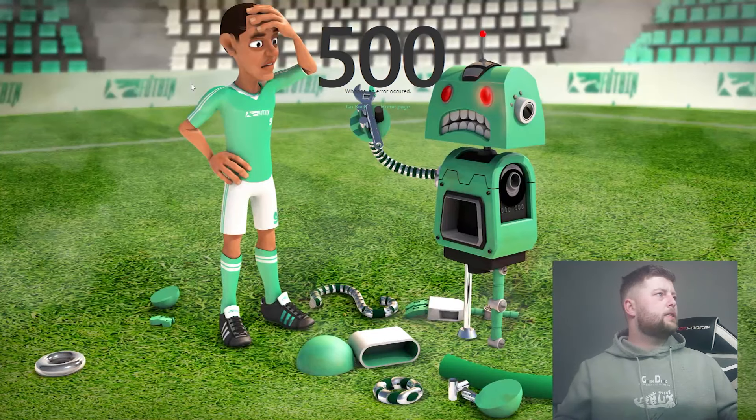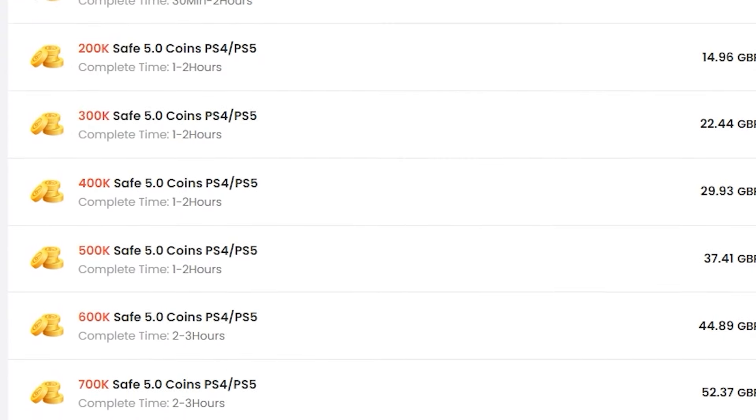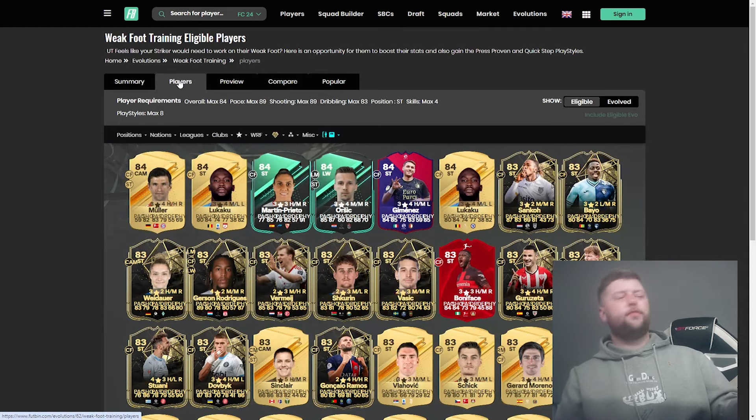If your team's looking like this then I have the place for you — head over to U7BUY for all your coin needs. They're cheap, fast, and reliable. Make sure to use code JT11 at checkout for six percent off all your coin orders.